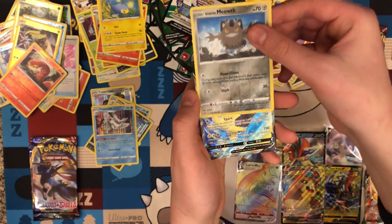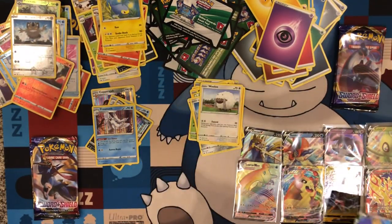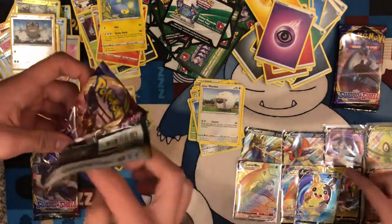Reverse Galarian Meowth. More Morpeko V — we got the Morpeko V we needed. There we go. Look at that. Open it up now.